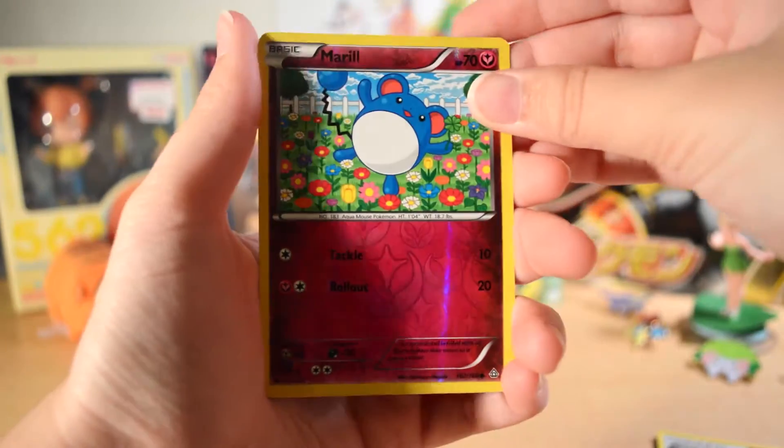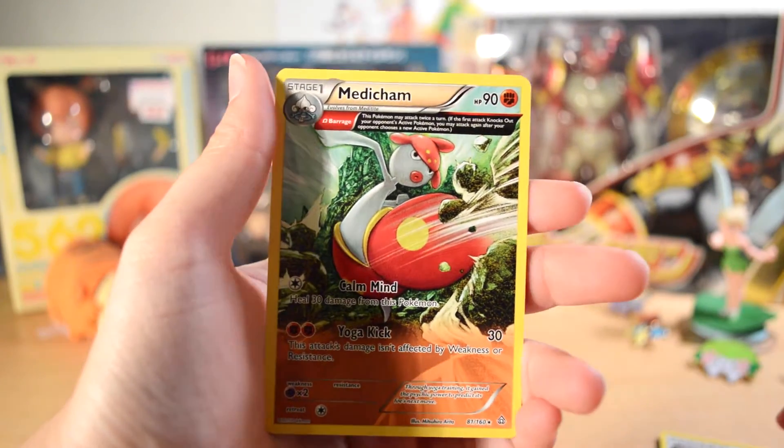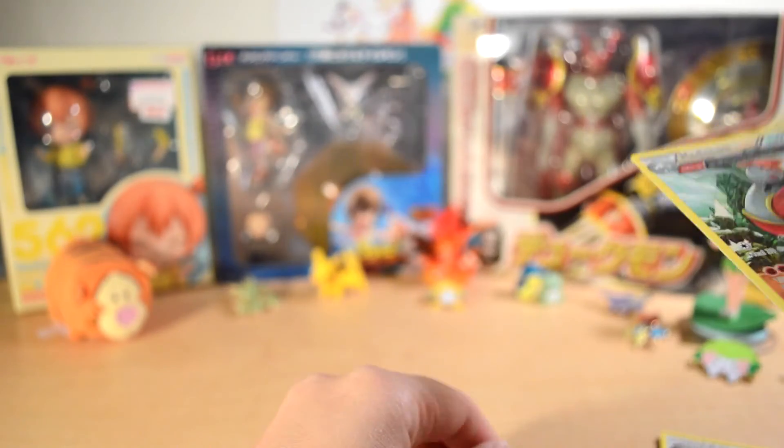A Nidorina, a Meryl is our Reverse, and our Rare is — ooh — Medicham with an Ancient Trait. Very interesting. I don't have that one.